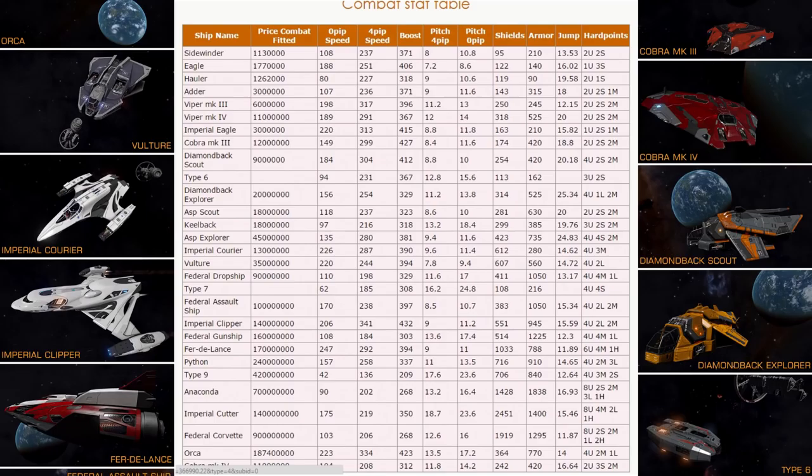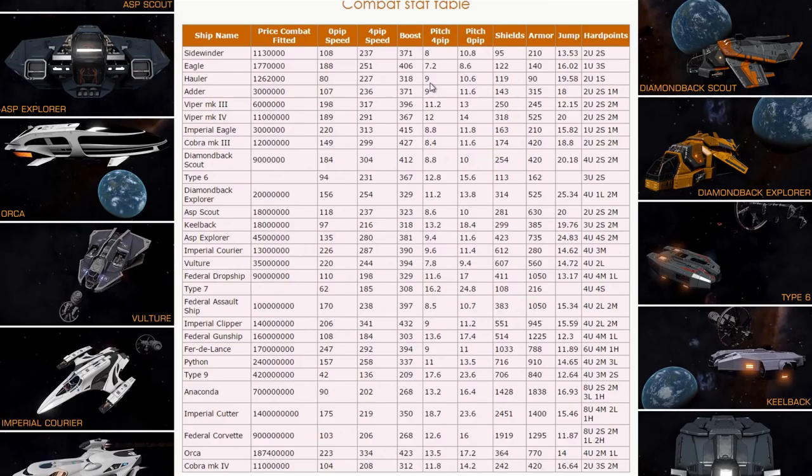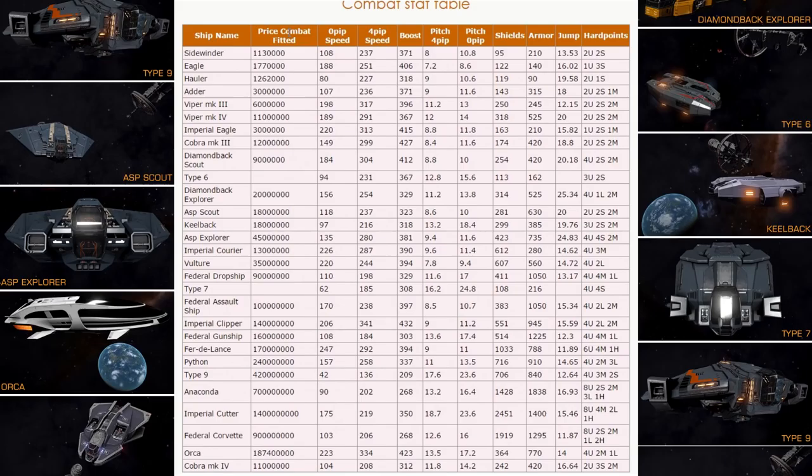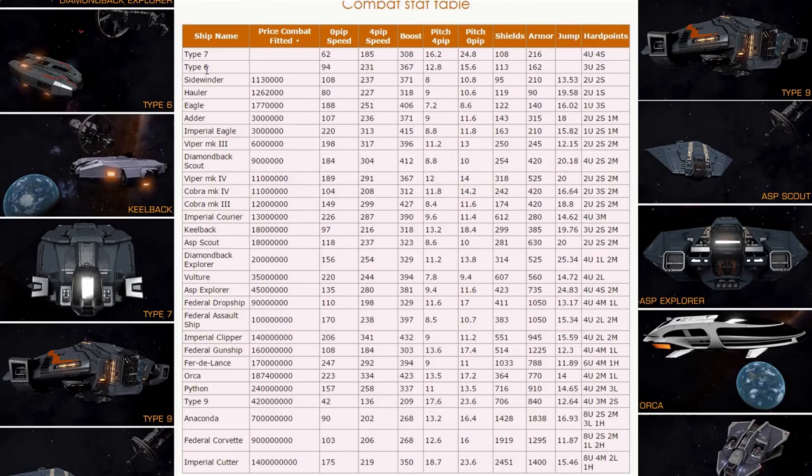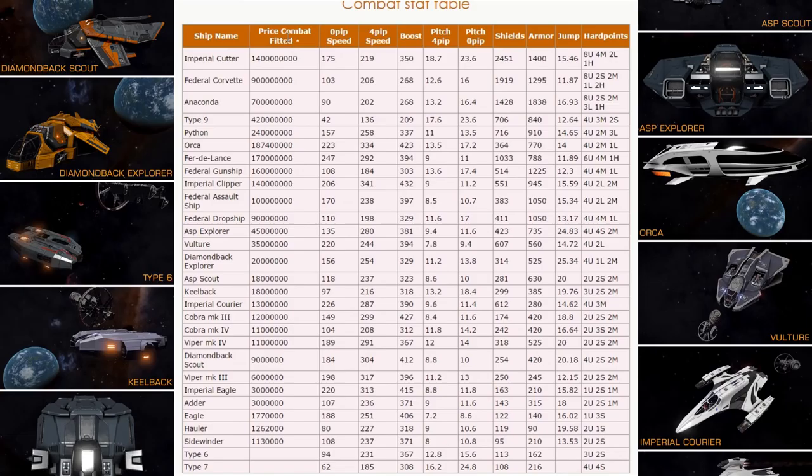Let's start with stats that are most important if you are fighting: speed, boost, pitching, shields, armor and stuff like that. Price combat fitted without any discounts. At Founder's World, if you are Elite or Founder's level backer, you can get 10% discount. At Liyangrao, this Chinese guy, you can get 15%. To find out exactly how much money you need, go to virtual outfitting — I have a video about this — so Coriolis.io or edshipyard.com.